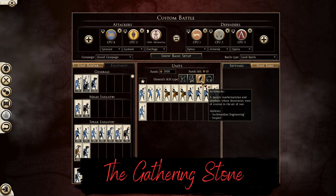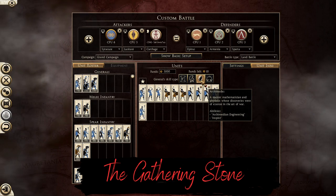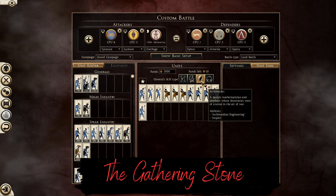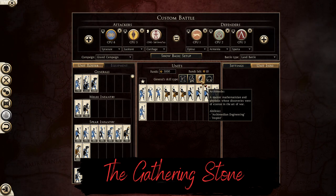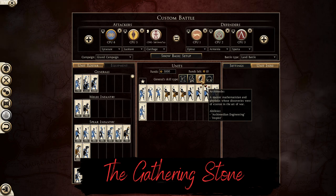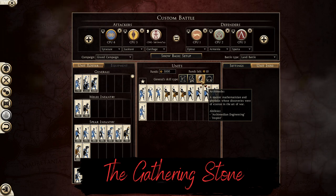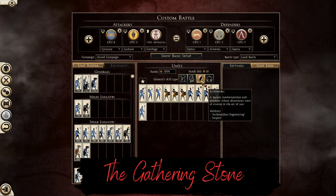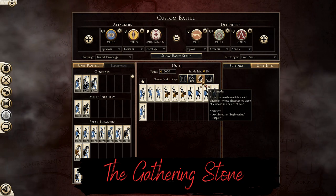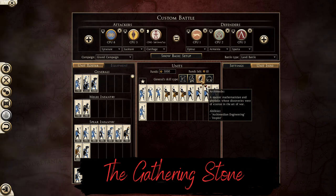Archimedean Engineering can be cast on all allied units in a small area of effect. It increases your range, accuracy, and reload for quite a considerable amount of time. The ability has two uses and a relatively short cooldown. Now even the humble Greek Archer can blot out the sun. As a small addition, he has the base game ability Inspire, which has been improved a little bit to be more on par with the new and existing powerful abilities in the game.